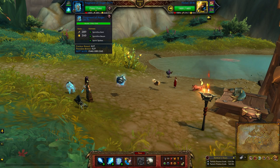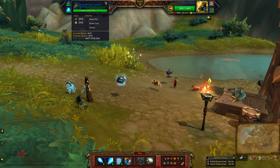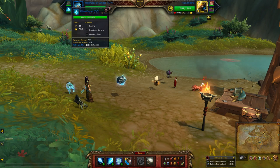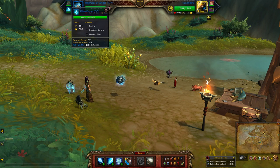The abilities are Spiritfy Bolt, Spiritfy Beam, and Spirit Spikes. Next up is the Grappling Gauntlet with Metal Fist, Death Grip, and Clamp. And finally Ghost Flame with Seath, Breath of Sorrow, and Howling Blast.